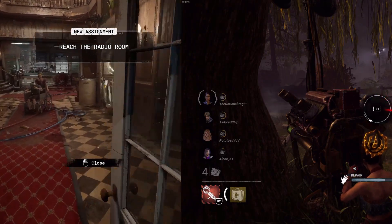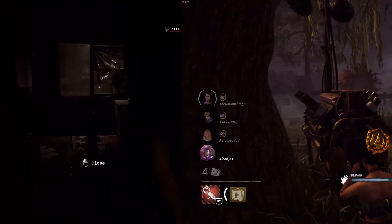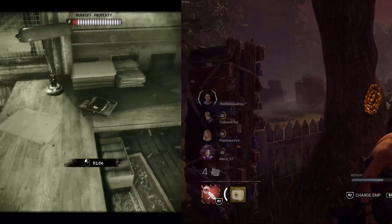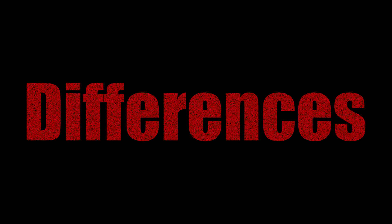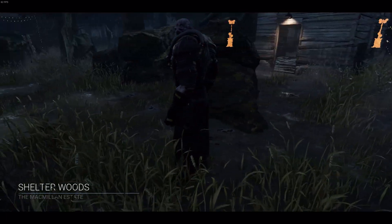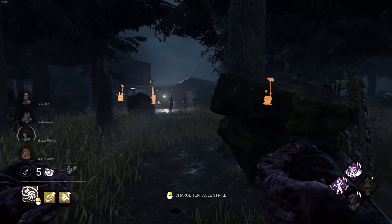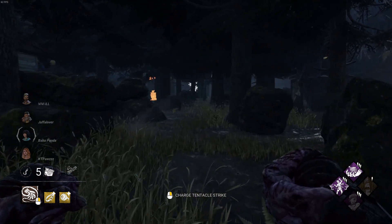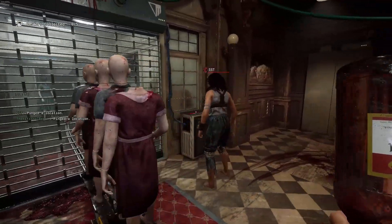Even though the two games differ in their execution of other mechanics, the scenario both games pit you in and the general gameplay functionalities are similar. The main difference between the two games is their genres. Dead by Daylight is an asymmetrical online co-op survival game where all players experience the same game but each side has a different set of mechanics. The Outlast Trials is simply a co-op survival horror game.